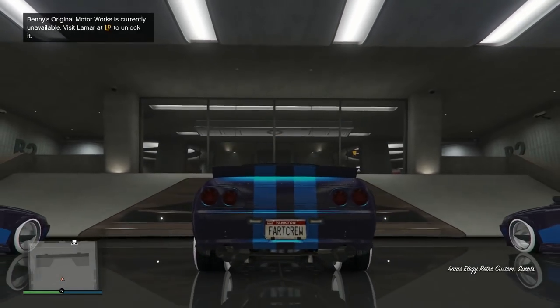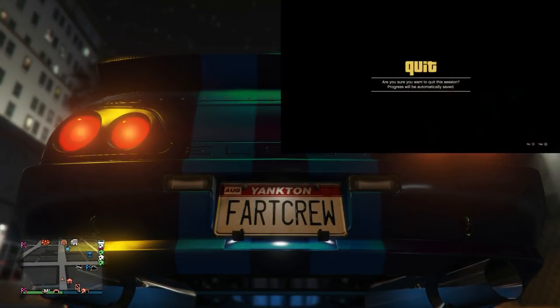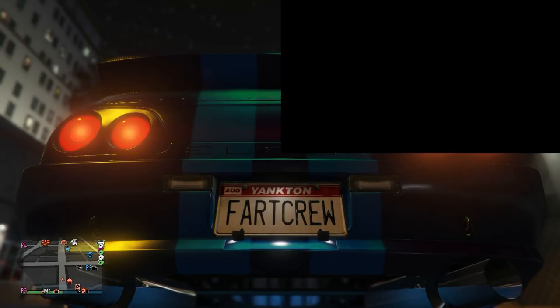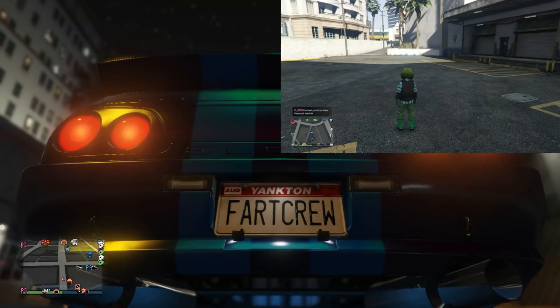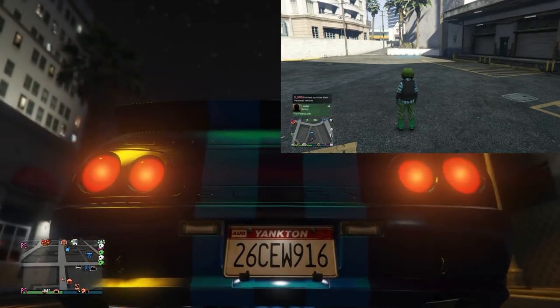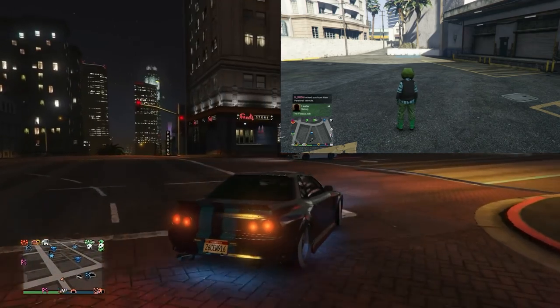Once you drive it out, this is where you tell your friend to back off of the alert. They'll get kicked out of the car, that car will despawn, and you'll notice your plate change right there. It's as easy as that — just a few steps and it can be done very quickly, a couple of minutes each dupe.